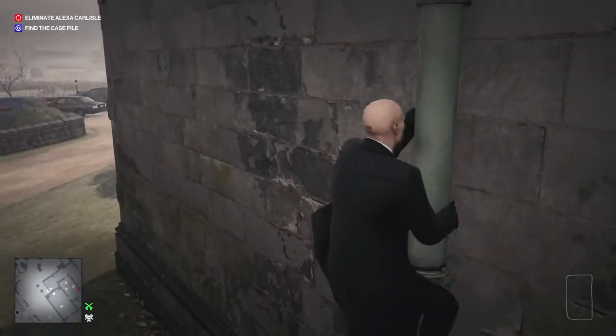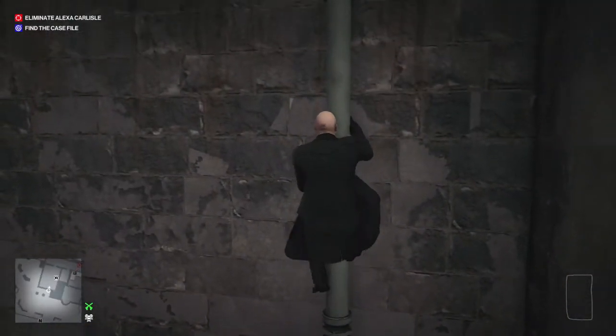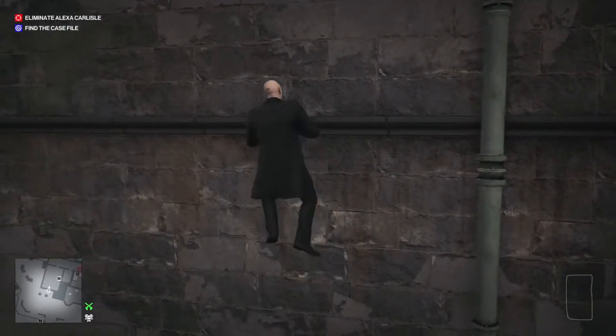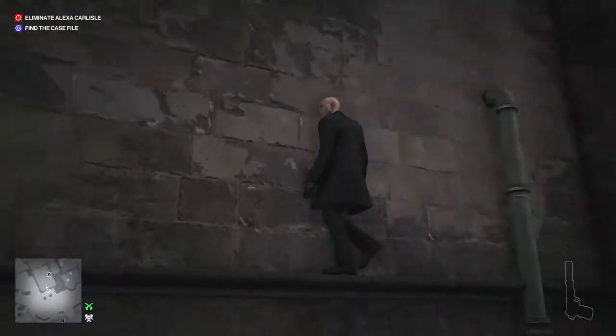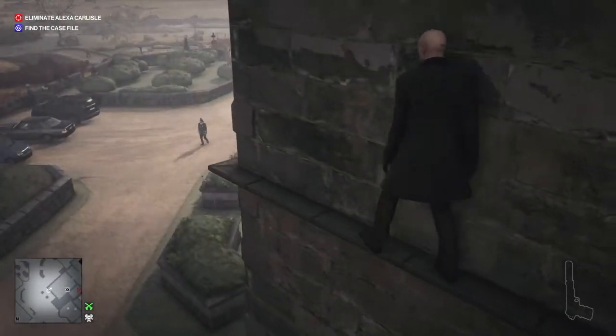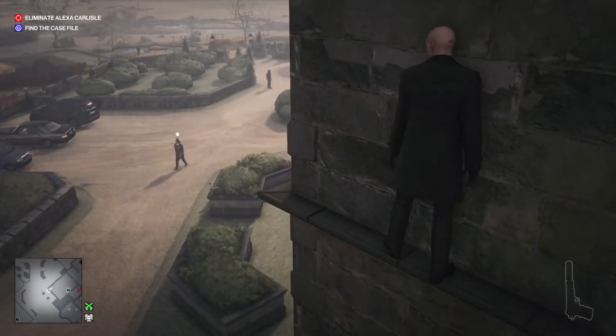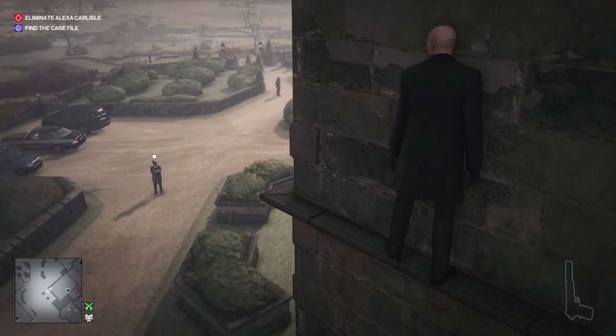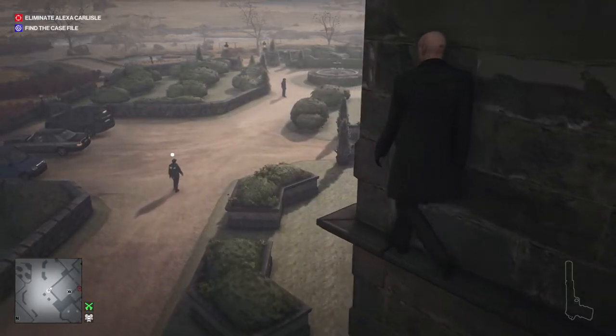Zachary is her brother who mysteriously died in the night — that's why Phineas is here. We're actually going to use Zachary's bedroom as our location to get to Alexa, because she goes in there with her bodyguard. So we have to take care of the bodyguard, take care of Alexa, and then find our way up to her office.